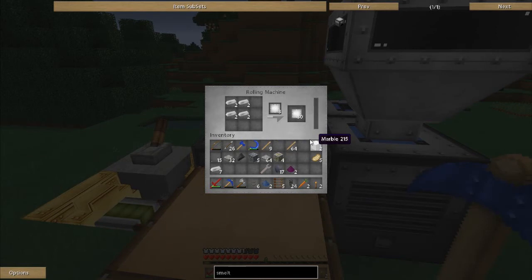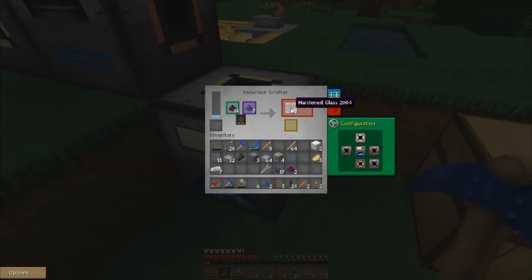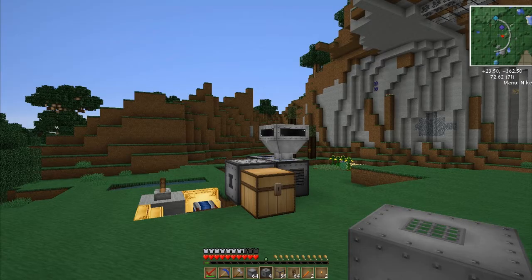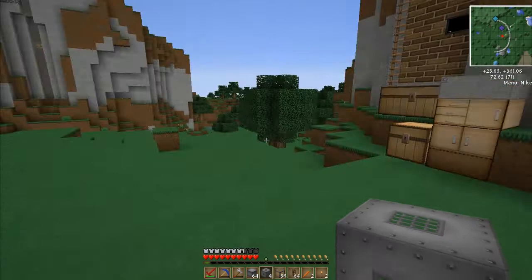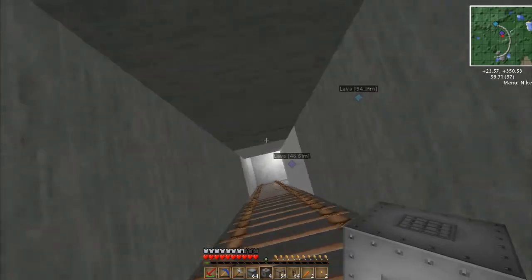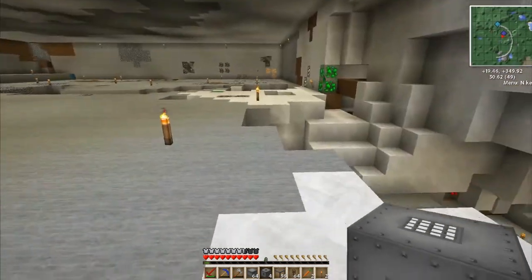We've got 30 so far — man, this is going slow. So we're going to go ahead and time warp this and catch back up when all this cooking is finished. Okay, we should have everything. I've got the tank walls, the valves, and the gauges that I need, the glass pieces, and we've got 64 of the liquid ducts, so that should be plenty to get us where we need to go. I've made a ladder down here — I'm going to incorporate this into a more formal entrance.